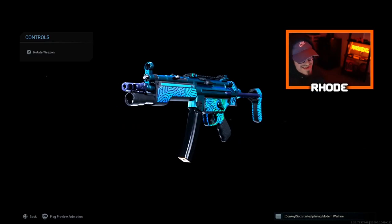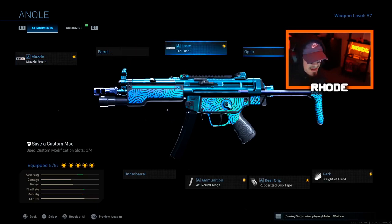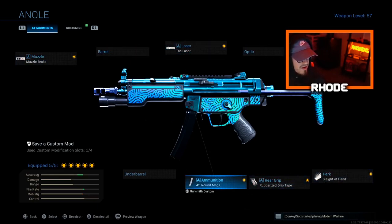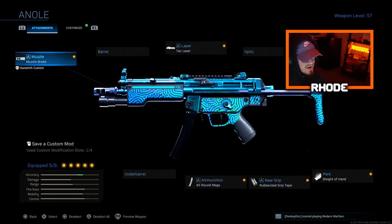Let me know what you guys think. Anyway, jumping right into this class setup — we're gonna run the Muzzle Brake for the muzzle, Attack Laser, Sleight of Hand, Rubberized Grip Tape, and 45 Round Mags. I've never run this setup before. I won't say what happens in the gameplay, but you guys saw the clip so you might want to watch it. Anyway, let's jump right into it. I'll see y'all later — smash that like, hit the subscribe, peace.